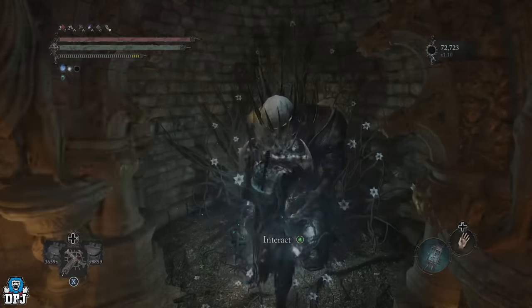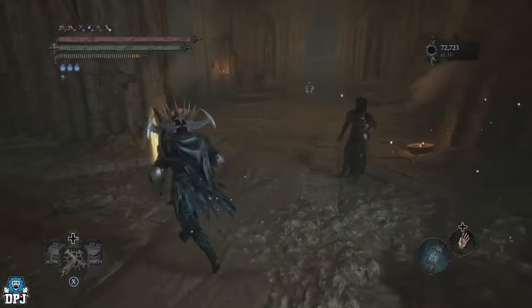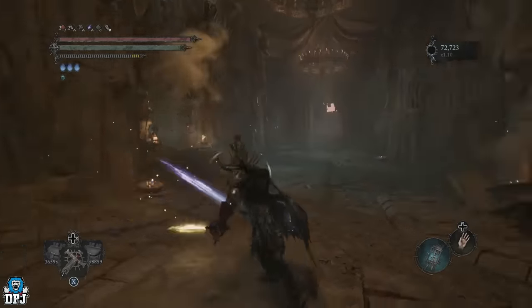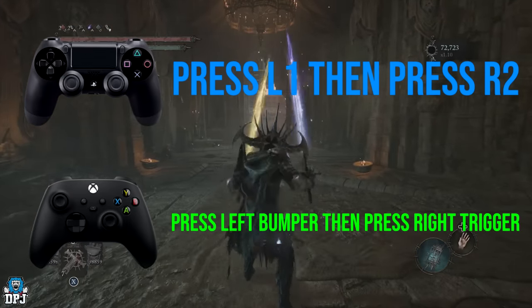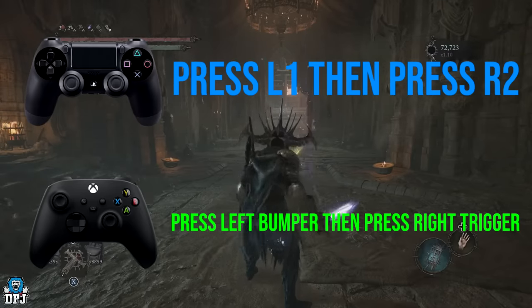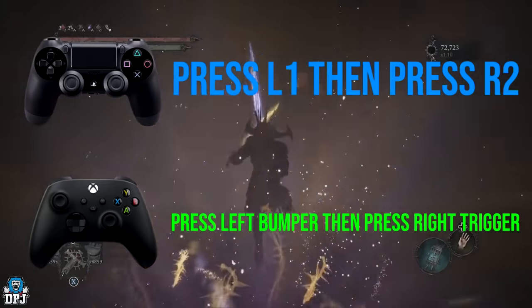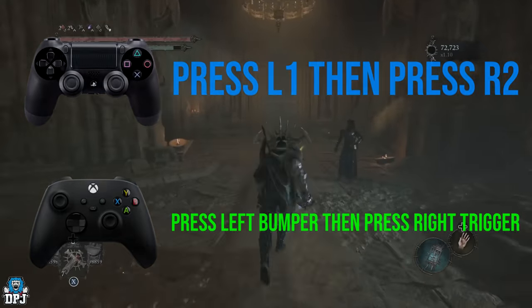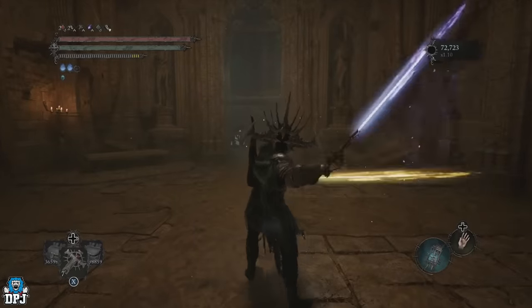Don't forget this also uses your Soul Flay charges, so keep that in mind. The actual move itself is a secret move. On Xbox and PlayStation: press the block button — that's Left Bumper on Xbox, L1 on PlayStation — then quickly press your right trigger. Tap it, then right trigger. If you're running it will do a different move, so make sure you're standing. It's a bit difficult to pull off at first but once you get the hang of it you're fine.